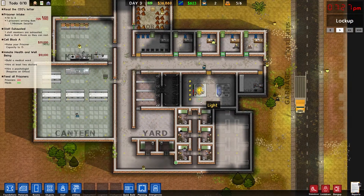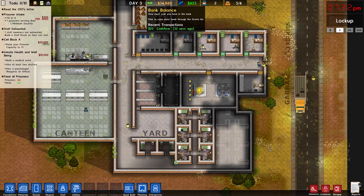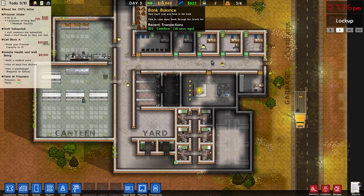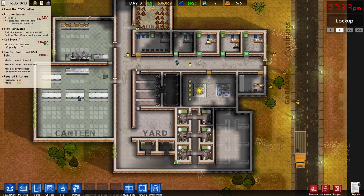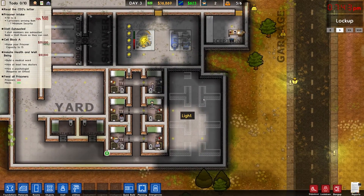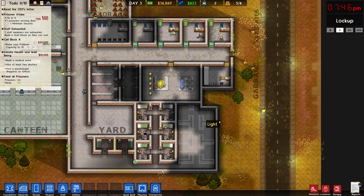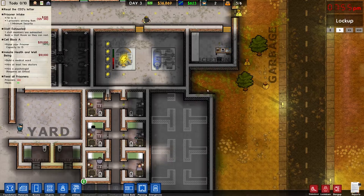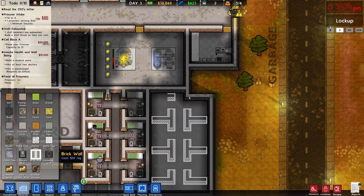I feel positive with the fact that we have some prisoners here so we're getting an income, though not a big one, but it's something so we can slowly keep expanding as we go. I want to build this next group of cells but I'm kind of afraid I'm gonna overdo it money-wise. I think I'll be alright, so first thing I need to do is actually build a section of wall right there.